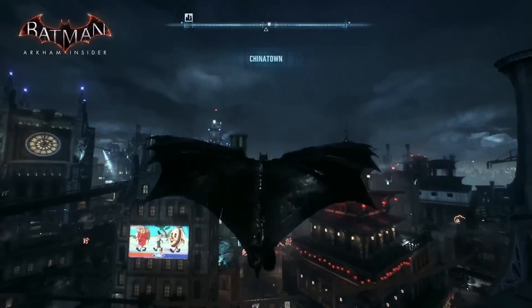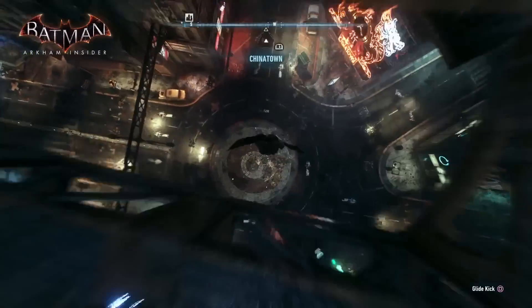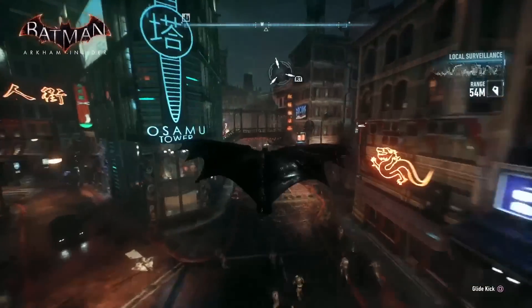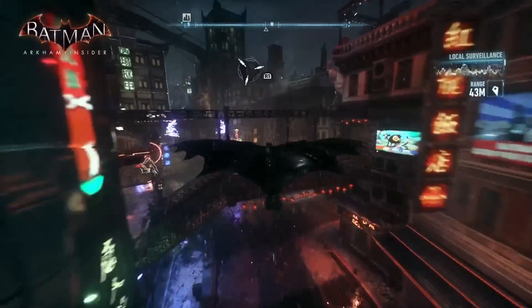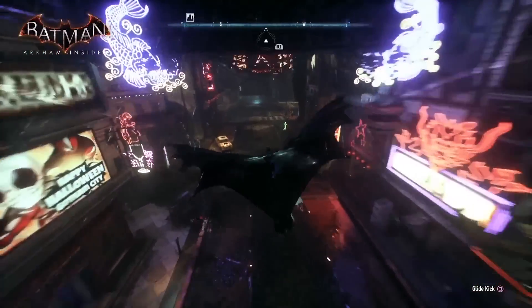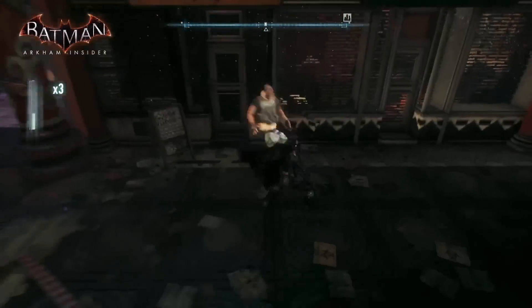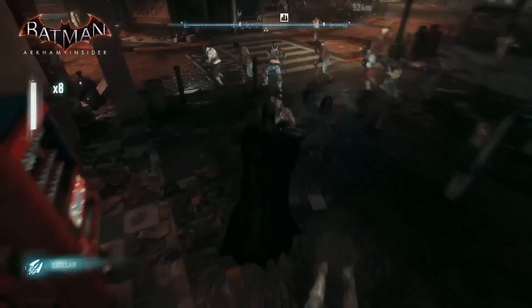I'm going to the Chinatown area here. This is one of my favourite parts of this island. It's got that neon reflecting off wet asphalt, all the ambient lighting that the team has worked so hard to bring. Alright, riot time! There's people just rioting. There's a guy chucking stuff up a window. Batman doesn't like that. He's here to protect his city - they are just terrified of the Dark Knight.